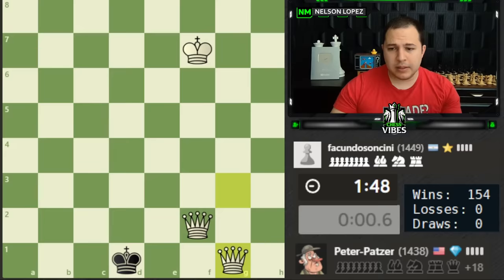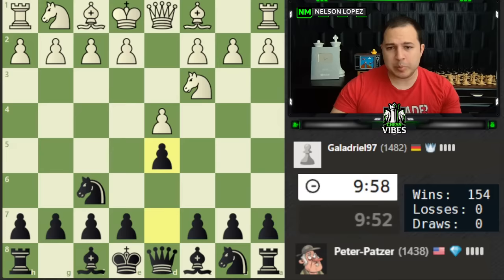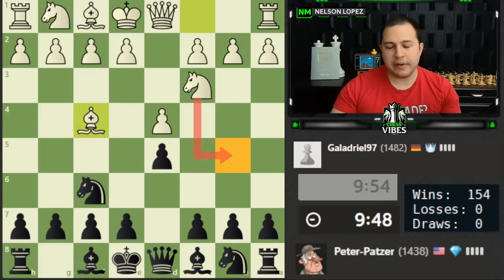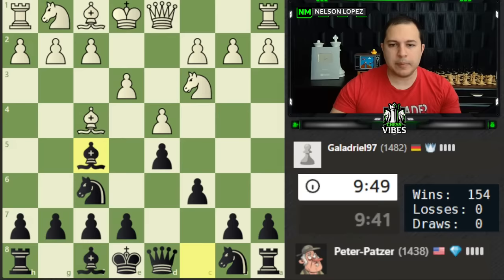It's becoming clear I have to play a little bit faster or we're going to keep getting into time pressure at the end. I'll do my best to still explain my thought process but try to do it a little bit faster. I don't want to just give them the center for free — I'm going to play d5 and shut that down. You have to watch out for knight to b5; the one thing you can do is just play c6. C6 shuts down everything — no more knight b5, you're holding the center and I don't have to think about it anymore.